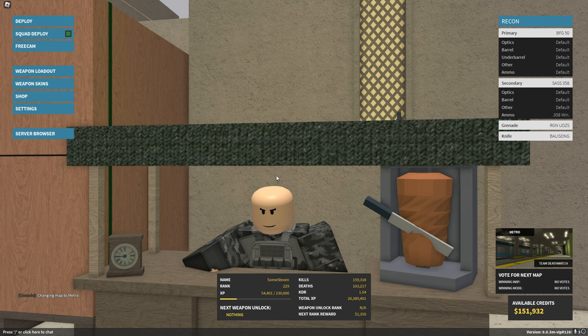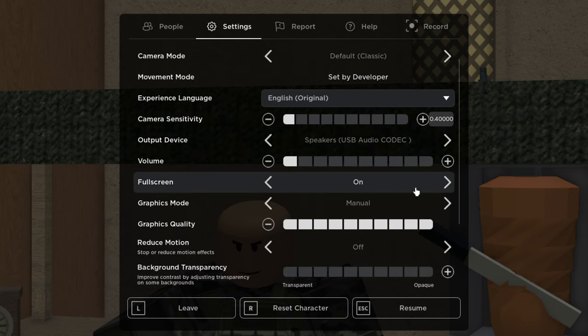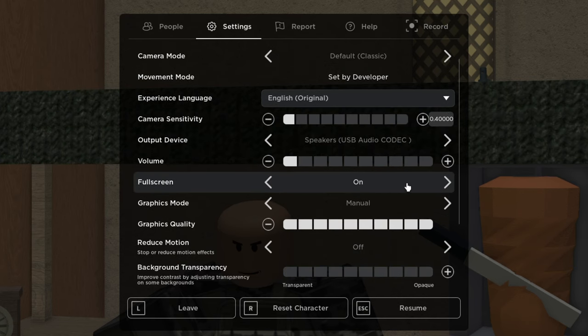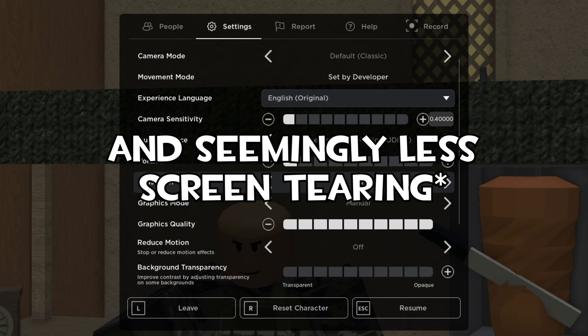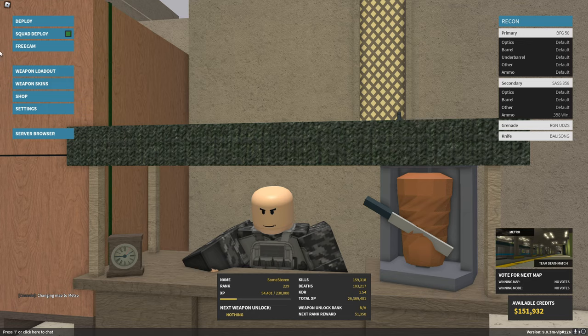Now we're going to do Roblox settings. If you hit escape and go to your settings, my actual in-game sensitivity is going to be 0.4. That's just going to be my standard Roblox sensitivity, combined with my Windows sensitivity, no mouse precision, and my mouse's DPI. You're also going to want to make sure that you play in full screen mode if your computer can handle it, because it gives you the best response time. I also play with max graphics so I can see the most distance and detail, and differentiate between enemies and walls.